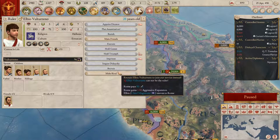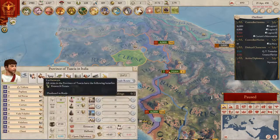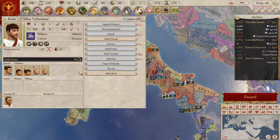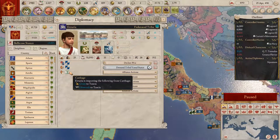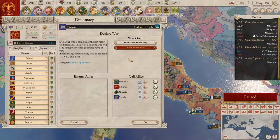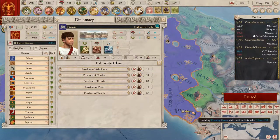I kind of want to attack them, but I first want to know who their friends are. They are guaranteed by a friend and have some trade things with Carthage. I can declare war, but I want to cause a casus belli, so I'll fabricate a claim. I want a claim on something I can easily take.